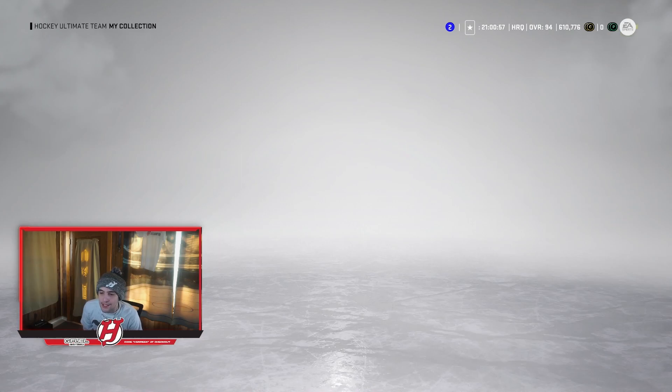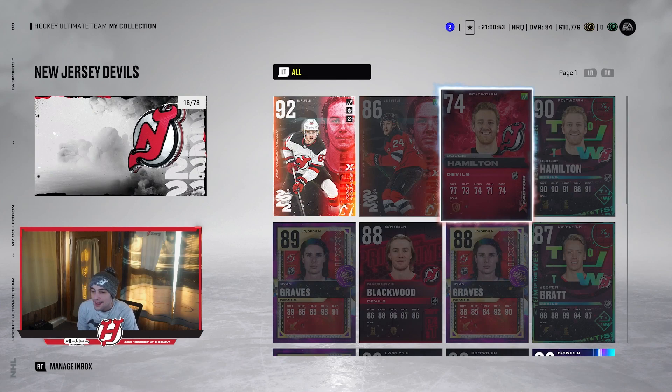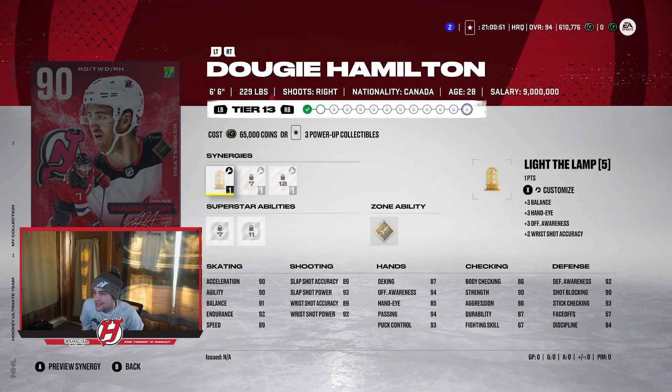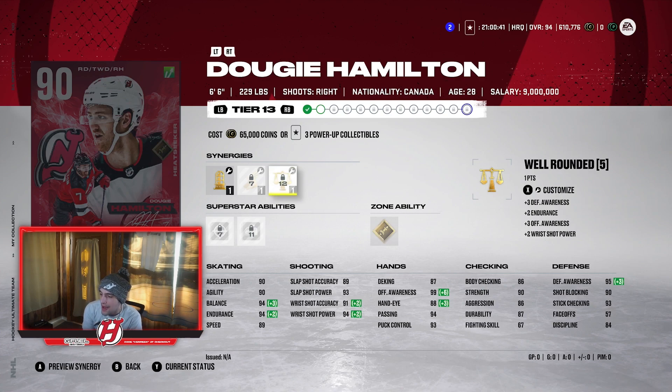Last but not least, the final D-man — from my New Jersey Devils — Dougie Hamilton, 90 overall. He's a 6'6", 229 D-man. With Fly Zone active he has 91 speed. He's got really good balance, 94 endurance, and a great shot: 89, 93, 91, and 94. He's got 95 defensive awareness and decent checking. Hamilton is just so big on the ice — the 6'6" frame. I'd call him a mini Hedman. Definitely not as good, but very good regardless.